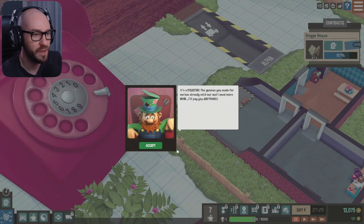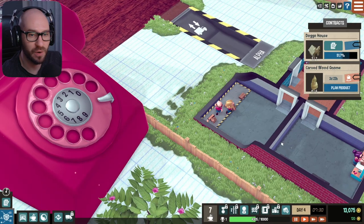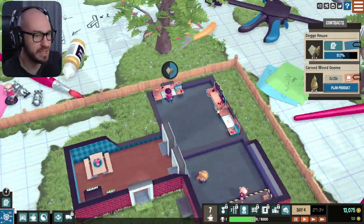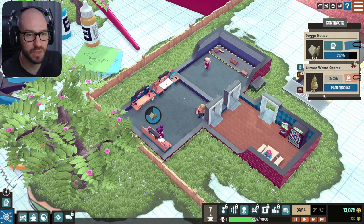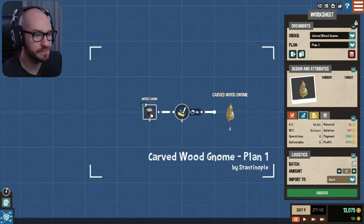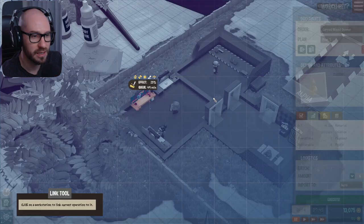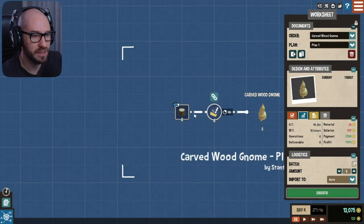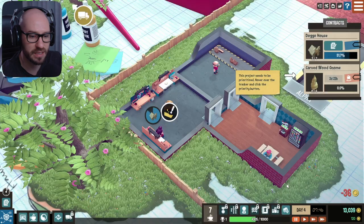'Hey, it's a disaster — the gnomes you made for me have already sold out and I need more. I'll pay you anything.' Alright buddy, definitely going to do that. But hopefully I finish with this order first. In the meantime, let me just plan another one. So apparently we need six gnomes. We are going to use that, assemble them or cut them there. How many do we need? We need six. Execute.